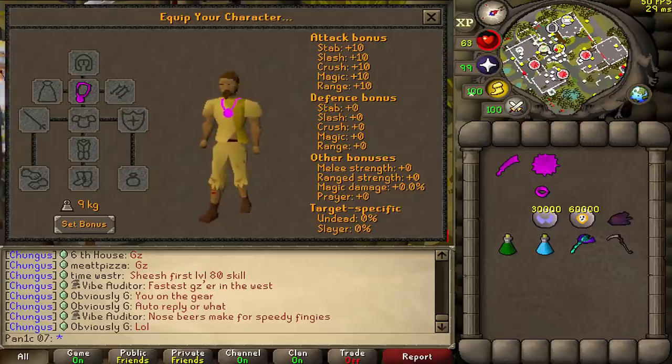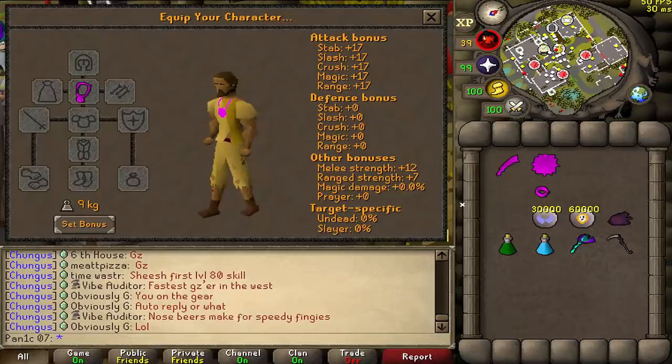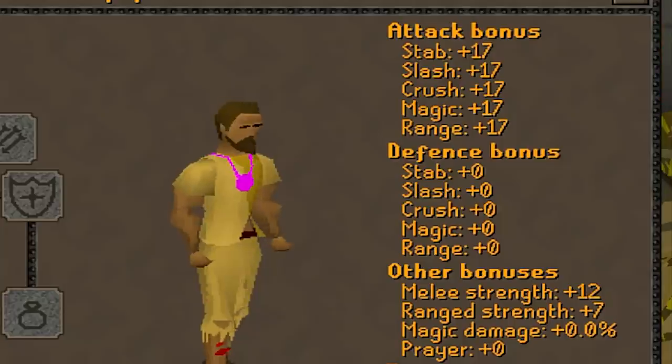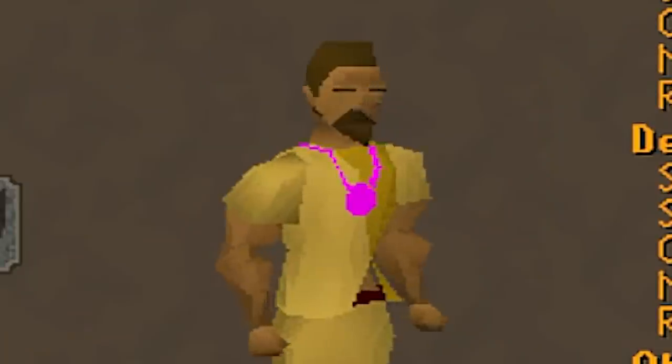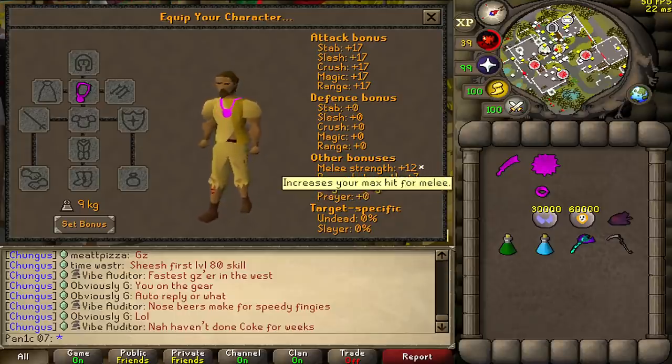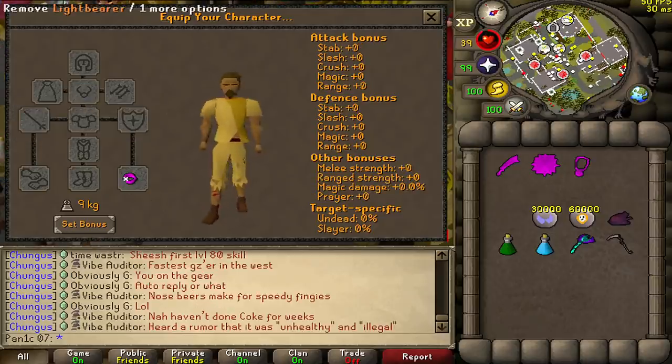This cool amulet damages you when you wear it. At high health it appears absolutely useless, however when it drops to a certain percentage, all of a sudden it's like a torture and an anguish in the same amulet. Is it worth it? Probably not - an amulet of torture is already plus 10 strength and plus two doesn't even give you a max hit in most situations. But it's a cool idea so we're going to have some fun testing it.